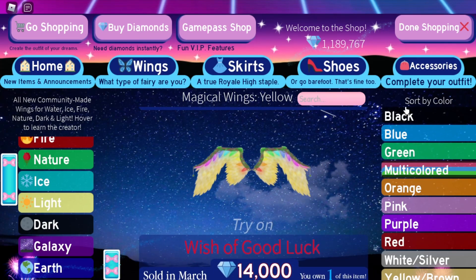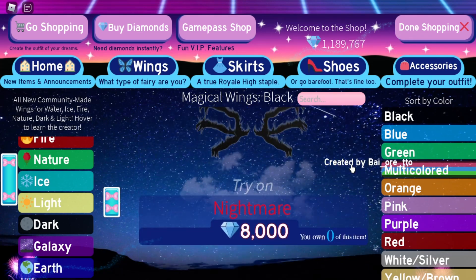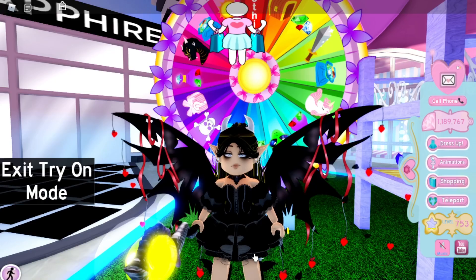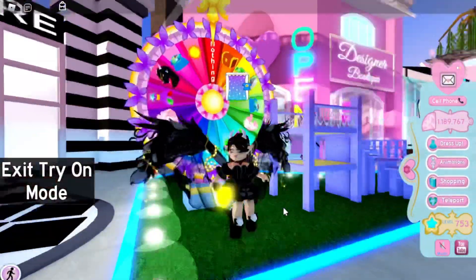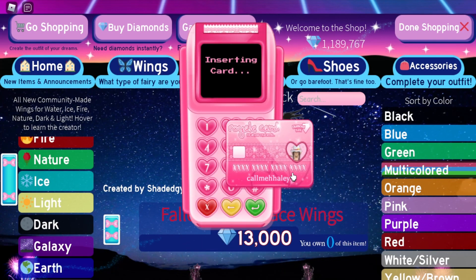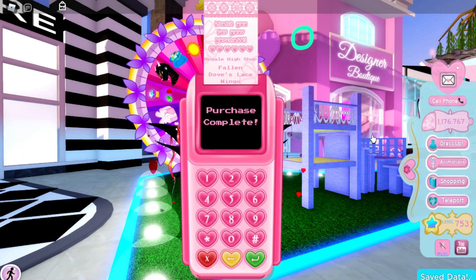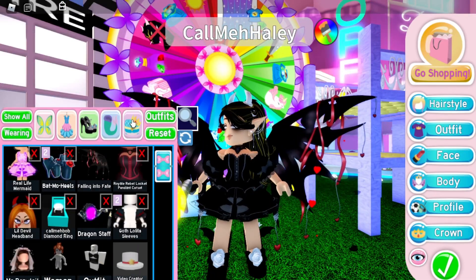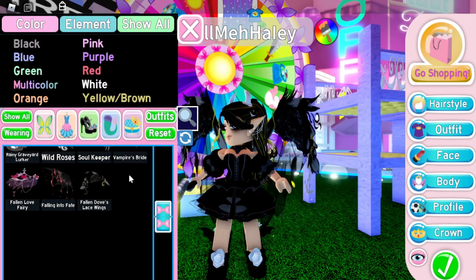Let's go to Black. Oh, these look cool! Oh my gosh, let's try these on — they're huge but they match perfectly! I'll just change the shoes. Let's buy these — they are a lot of diamonds, but it's okay. Let's wear these. Going back to Wings, Black, and scrolling all the way down — here they are: Fallen Doves Lace Wings. These are really cool; I've never seen these before.